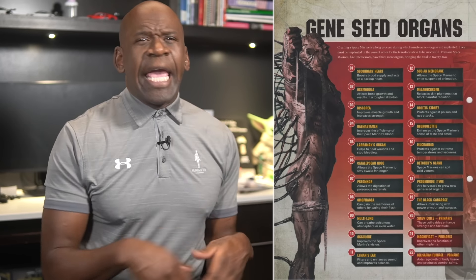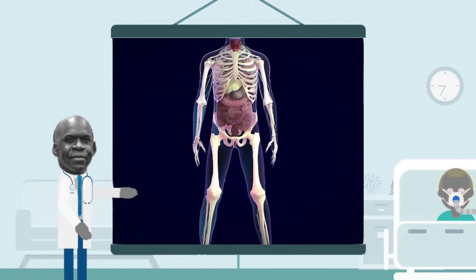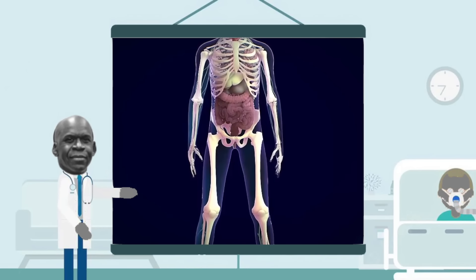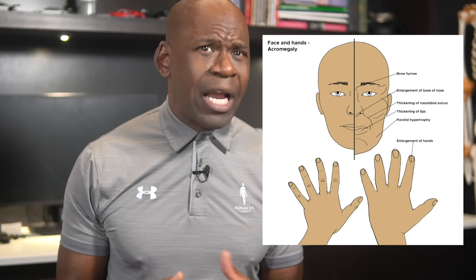Phase 3 is the Biscopea, a small circular organ inserted into the chest cavity that releases hormones to vastly increase muscle growth throughout the marine's body. It also forms the hormonal basis for many later implants. In the strictest sense, human growth hormone is responsible for both bone and muscle growth, so a second organ administering the same chemical would likely be counterproductive — high levels of human growth hormone over a long period can produce irreversible acromegaly.